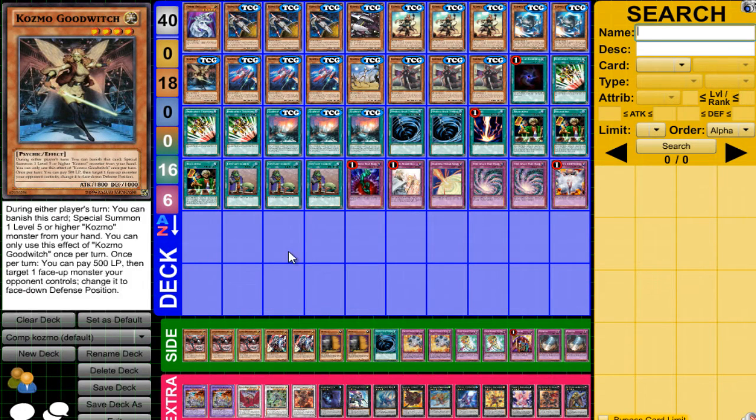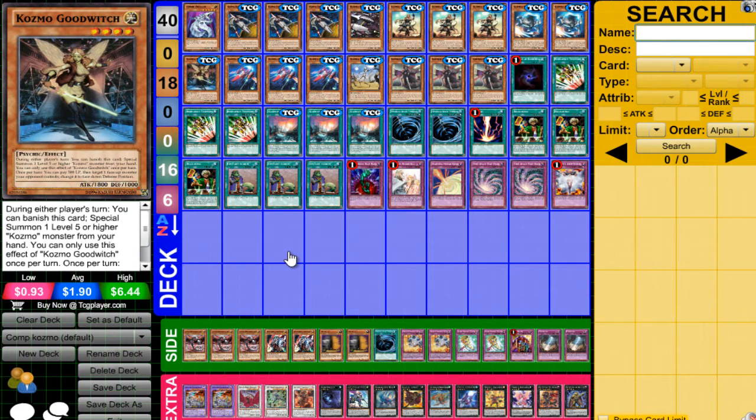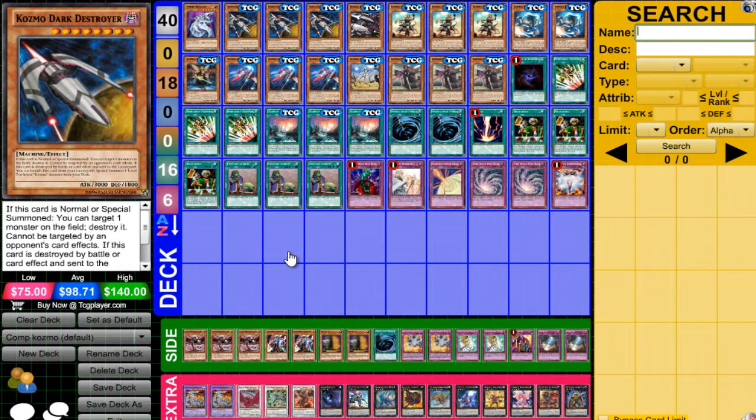Aside from that, Goodwitch doesn't really have that great of an effect, but it can set monsters. I actually had a game where I was playing against Shadal and the guy was playing a Shekinaga-based build. He had Shekinaga on the field and one card in hand. I summoned Goodwitch, used its effect to pay 500 to set it, he didn't have a response, so I tributed it, banished her, went into Dark Destroyer, popped it, and pretty much went for game.